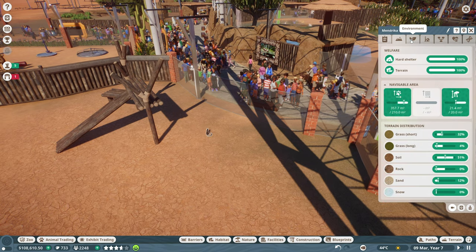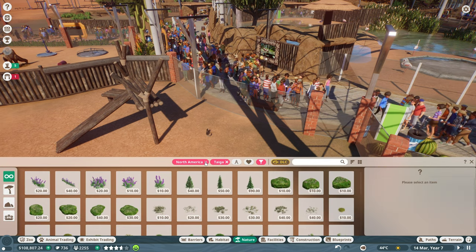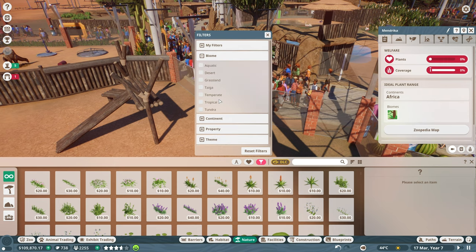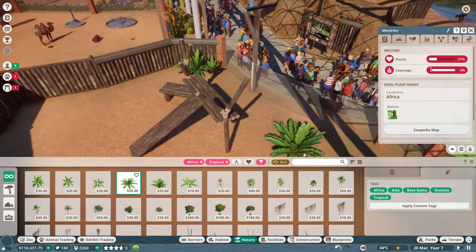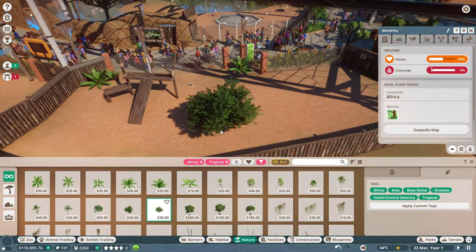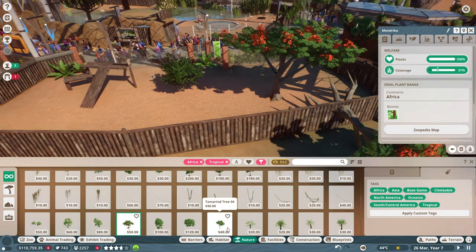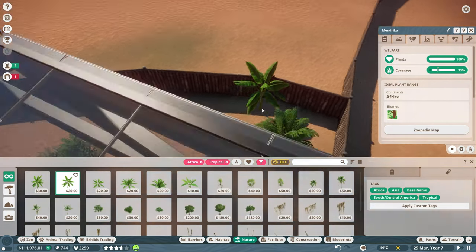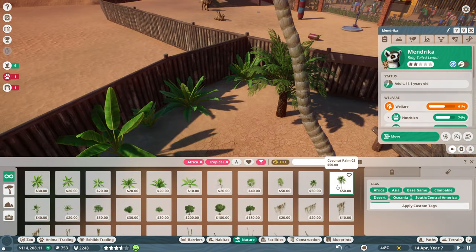The lemur needs plant coverage from the tropical biome. Let's go to Nature, biome tropical, continent Africa. Oh, ferns - these are perfect! Big ferns in the corners, a big tree - that probably counts as climbing rating too. Place a tree fern down, nice. More ferns to cover the back area near the posts. A coconut palm - a little too big, so a small coconut palm.